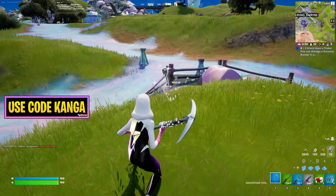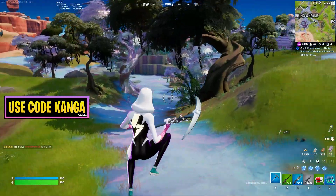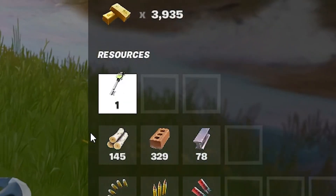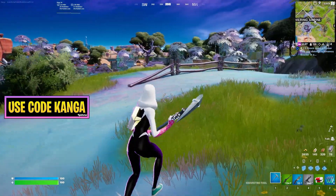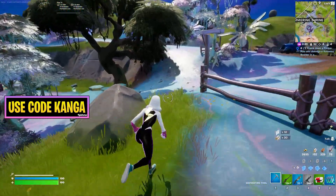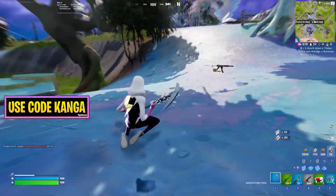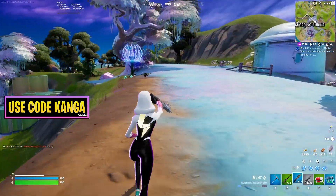Keys are a new item in Fortnite Chapter 3 Season 4. You'll mostly get them from chests, and when you get them they'll just sit in your inventory — they don't take up another slot, and you can see them just above your materials. You can carry a max of three. You have a small chance of getting them from every chest you open, and you'll also get them from eliminating players if they have any keys collected over the course of the match.